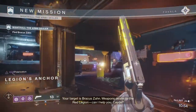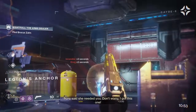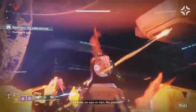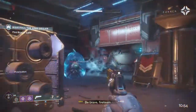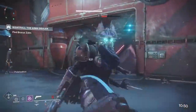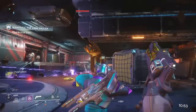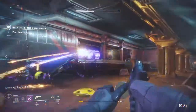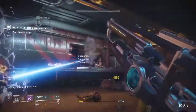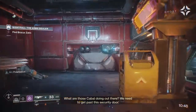First of all, this might seem pretty simple to some of you guys, but make sure you have a weapon that has every single burn. For example, as you guys can see here, I have a void subclass, I have an auto rifle with arc burn, and then I have the Merciless for solar burn. You want one of each burn in your class — it's just gonna make things much easier as you can get the damage off straight away. As you can see, when it switches to arc, I pull out my auto rifle.